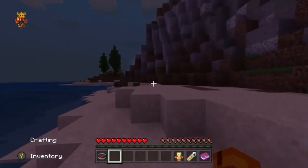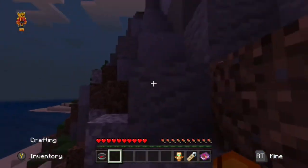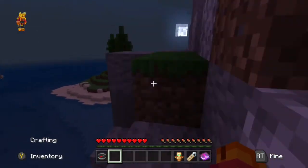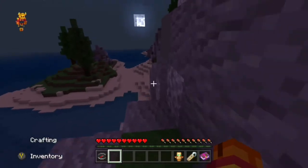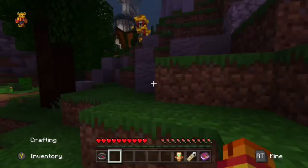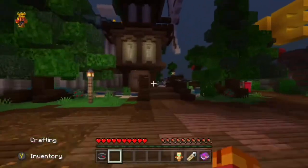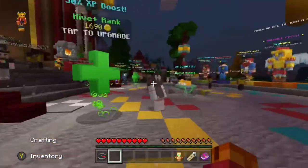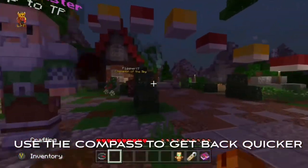Once you get back to land, you want to start making your way back up onto this hill. You might have to do a bit of parkour to get up, but once you're back up you'll be back on track to get the other banners. We are now back at spawn — you could have done it the way I did or used the compass to go back to spawn.